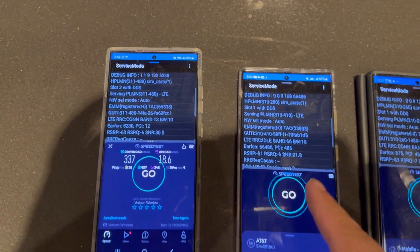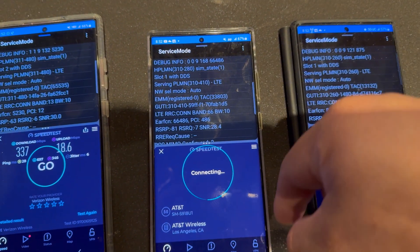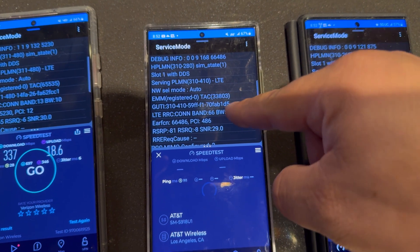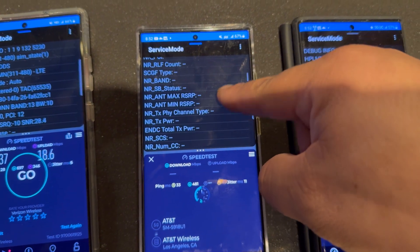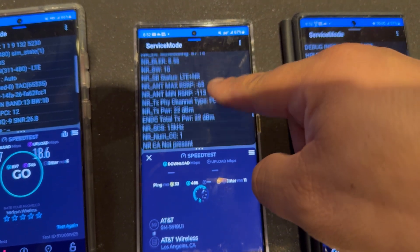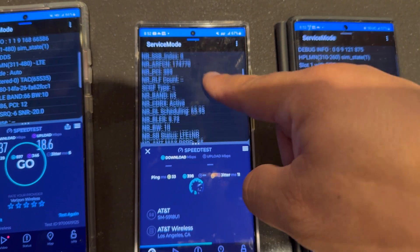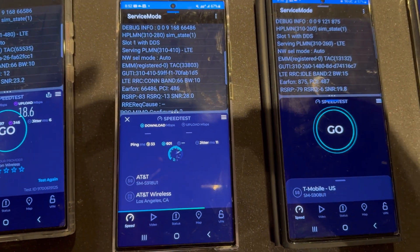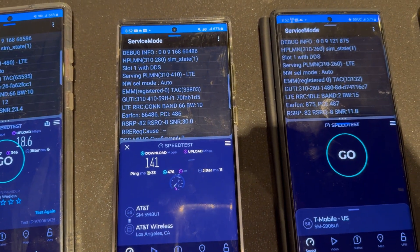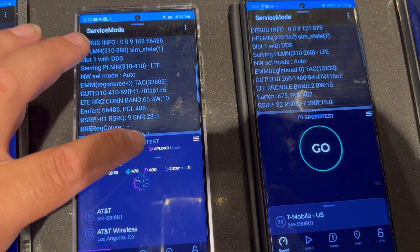18.6 on the upload. Now let's look at AT&T. They're coming up with band 66, band 51, band 22, and that's it. 33 ping, 11 jitter on AT&T. Let's see what's going on with them — 141 down, and let's see what the upload ends up at.